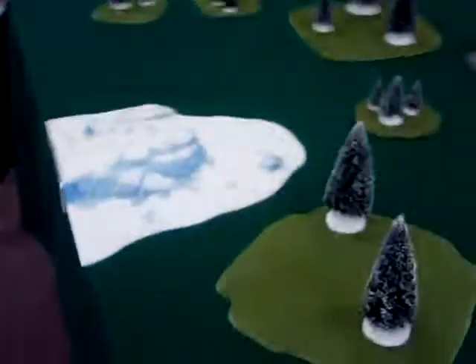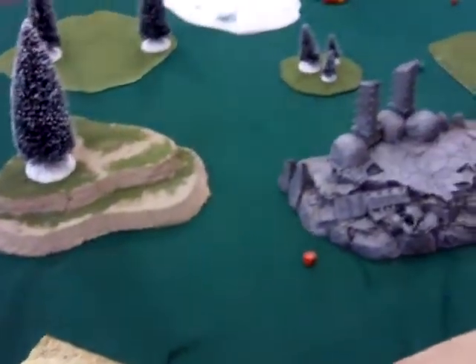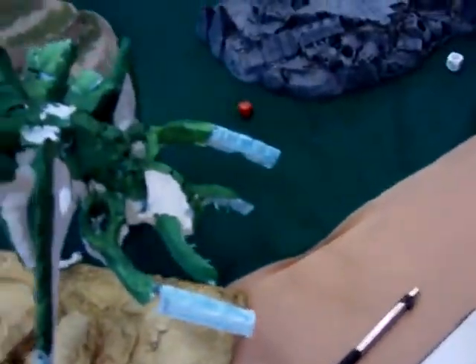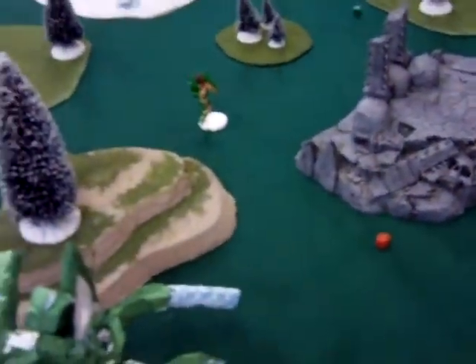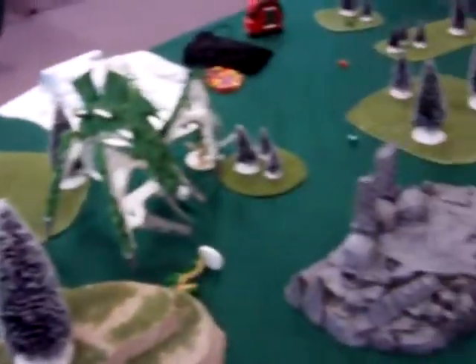This is the table - we're playing 5,000 points, Will and I. My Guard versus his monstrous creature list of Tyranids. This is going to be really interesting because I have hordes and he has a few really big things. Will just got done bidding 30 seconds to my two minutes. His army is tiny but it's really big - I think he's got two Hive Tyrant Splings, two Zoanthropes, two Hero Thons, and five Carnifex.